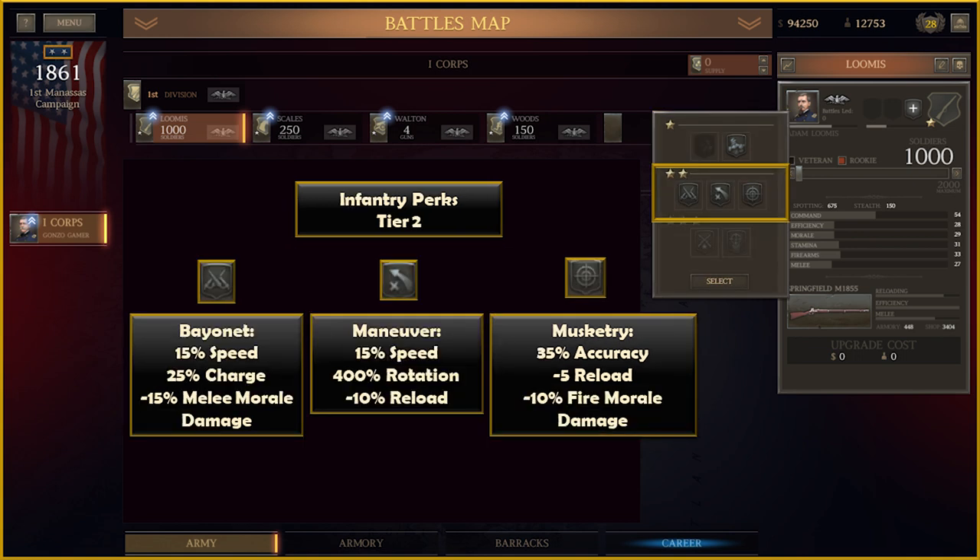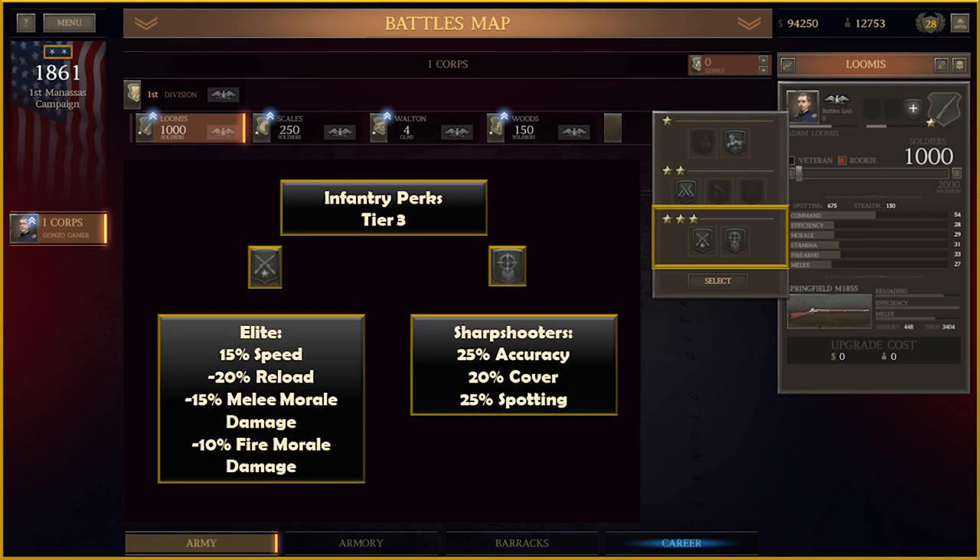For Tier 2 perks: Bayonet stays the same with 15% speed, 25% to charge, and minus 15% to melee morale damage received. The Maneuver perk still gives 15% to speed, but Rotation is now 40% rather than 500%, and Reload drops from 20% to 10%. Musketry still gives minus 10% to fire morale damage received, but Accuracy is now 35% and the Reload bonus has dropped to 5%. For Tier 3, Elite is unchanged, and the Sharpshooter cover bonus drops to 20% with Accuracy and Spotting remaining unchanged.